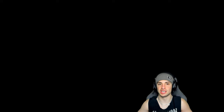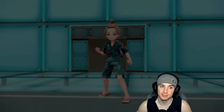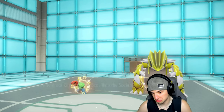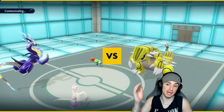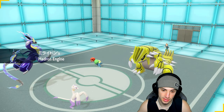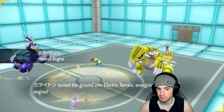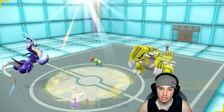Groudon is a little scary, especially if they pair it with a Tailwind user. Instead of leading Raichu, we'll save it for the back end since they have no terrain control — we can just set terrain and have it for five turns. I can also Volt Switch pivot. They're going Groudon and Skeledirge — fine by me. I might just Draco Meteor the Groudon and Fake Out Skeledirge.